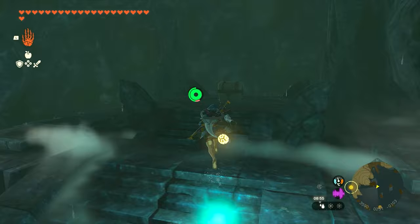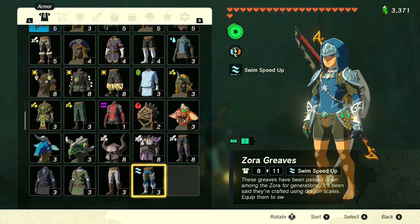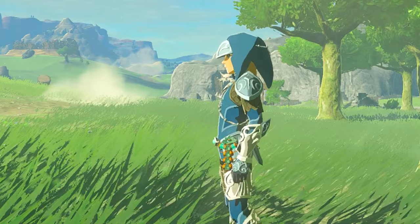With the full armor set: the armor allows you to swim up waterfalls, the helmet allows you to do a spinning attack while swimming, and the Greaves allow you to swim faster. The whole set is great for any water activities. I hope you guys enjoyed this guide — thank you so much for watching.